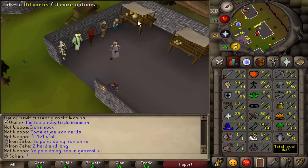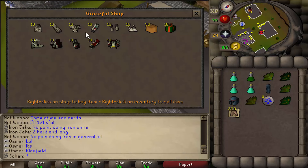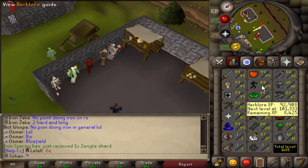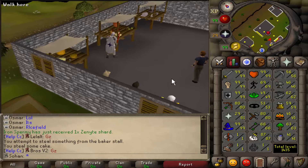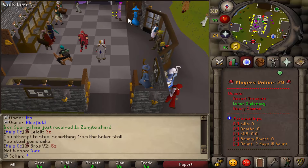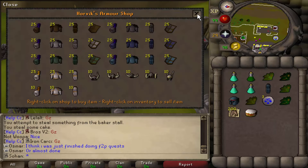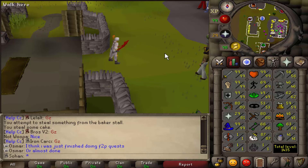Over here they have pretty much all the skilling shops — there's a Herblore shop, agility stuff like Shayzien graceful, marks of grace, and stamina potions. There's lots of hunter stuff, pickaxes, and you can even train some thieving XP from over here. Someone just got a zenyte shard! They have everything from Old School RuneScape. There are currently 28 players online but it peaks around 50, so it's a pretty active server. All the basic armor and items can be found over here.